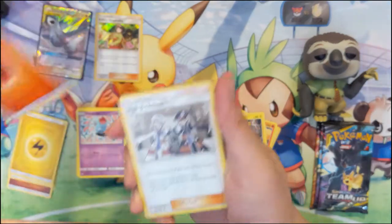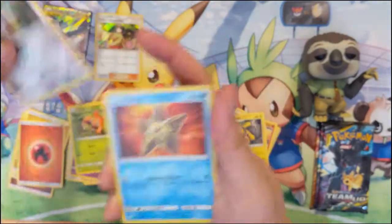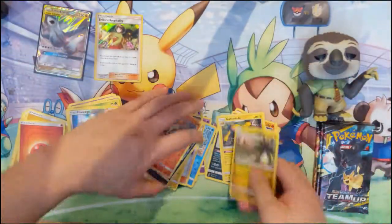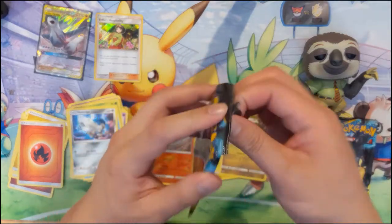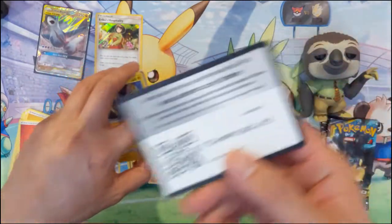We got: Fire Energy, Ingo and Emmet, Charmeleon, Morgrem, Tentacool, Paras, Ponyta, reverse Honedge, Ponytail, and then Alolan Exeggutor. Three packs left — pretty good hits so far: Latias and Latios GX Tag Team, and Erica's Hospitality holo rare.